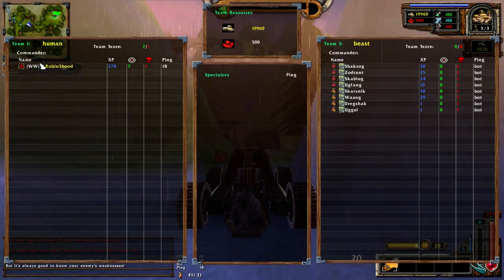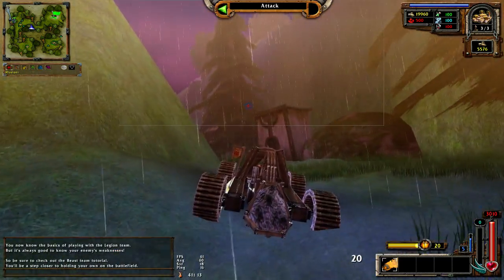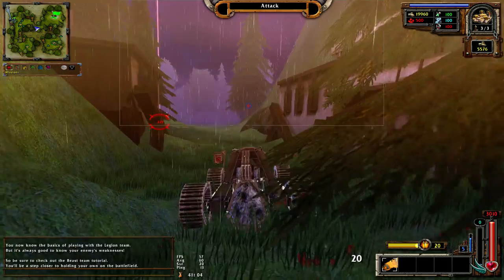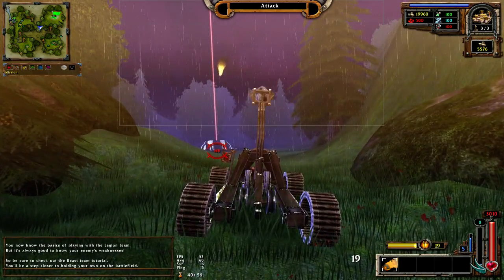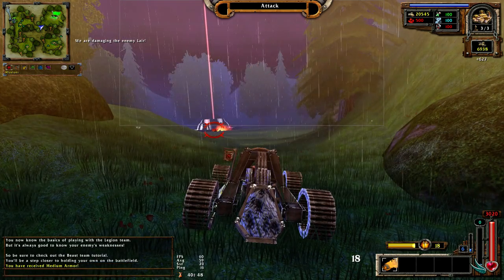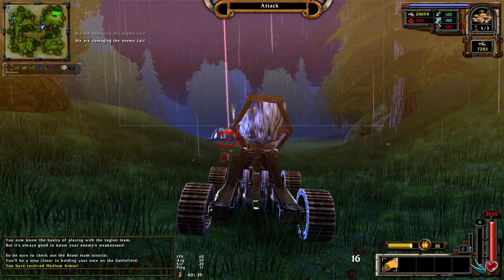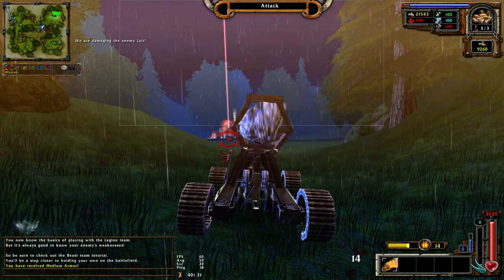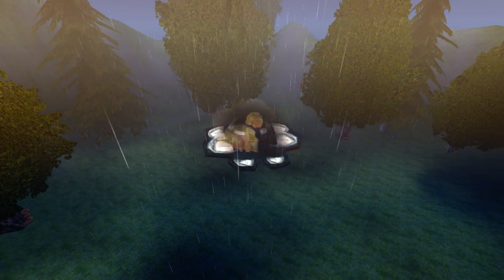I'll finish them off like a boss. You now know the basics of playing with a legion team, but it's always good to know your enemies' weaknesses, so be sure to check out the beast team tutorial. Let's kill the lair like this - we are damaging their lair, and now it's full damage. The lair is burning. HOORAY! I won my first match in this game.